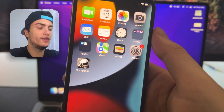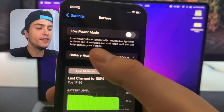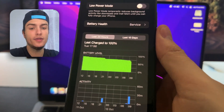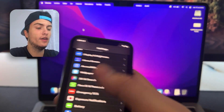Now go to Settings, scroll down, and go to Battery. Make sure that Low Power Mode is turned off — you need to check the battery and make sure it's not saving any battery, so just put it on normal mode. Then you are ready to go.